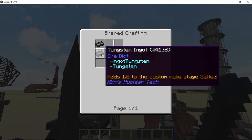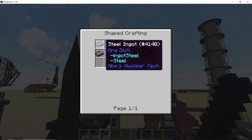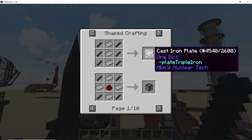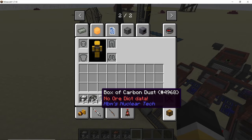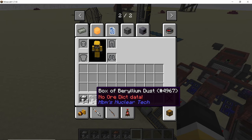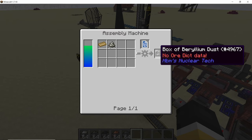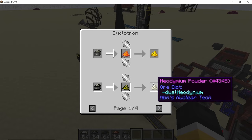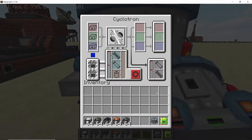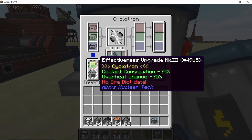Tungsten bolts — and basically every bolt now — give you 8 pieces per single ingot, so the bolts recipe is now much cheaper than before. The same goes for dust: a single piece of powder gives 8 boxes of dust, which you can use in the cyclotron to get what you need. Speaking of the cyclotron, when you use the effectiveness upgrade it will decrease the amount of coolant used by the cyclotron.